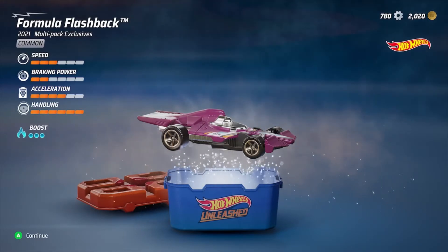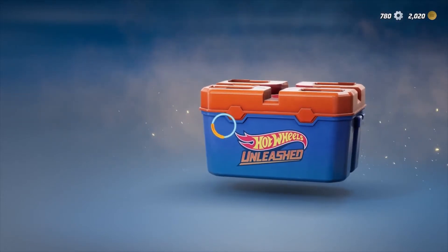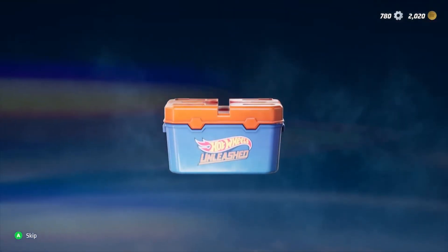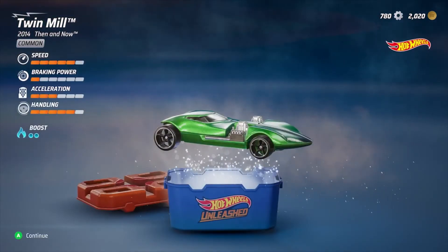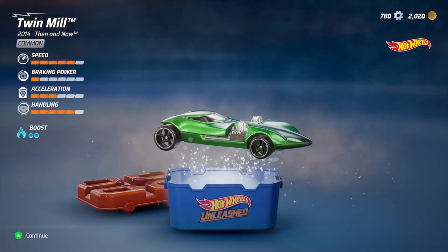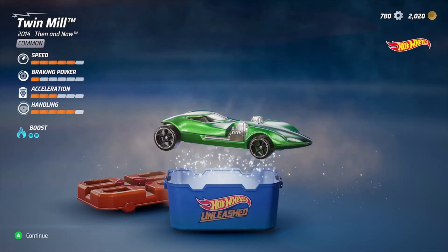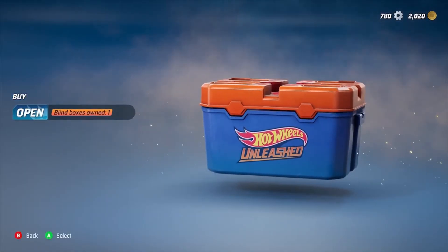You can upgrade the Hot Wheels cars, so let's finish opening these blind boxes. We'll go to Twin Mill 2014 — looks like a classic car that's just souped up, and it has some great speed and handling. With an upgrade you can really get this car going.